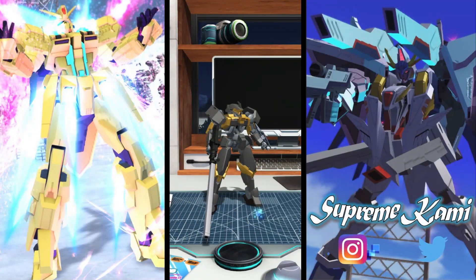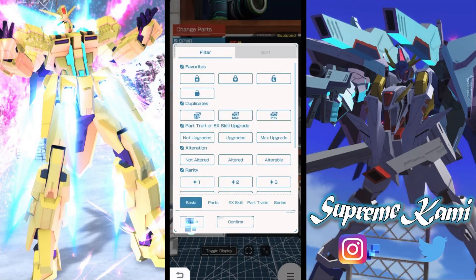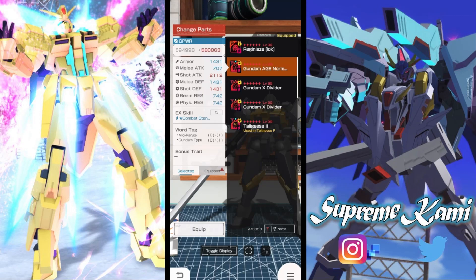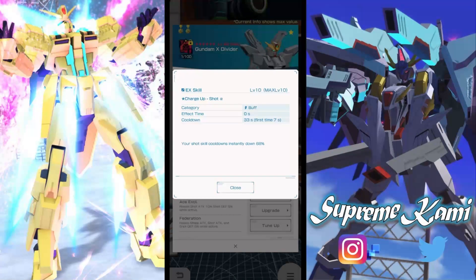We're gonna be taking a look at this overall unit. There are definitely some pretty good features starting off with the head EX skill - the charge up shot alpha. This is gonna reduce your shot skill cooldown instantly by 53%. We have a similar one, the Big Scale X Divider, which is literally the same thing but goes up to 60% cooldown reduction.